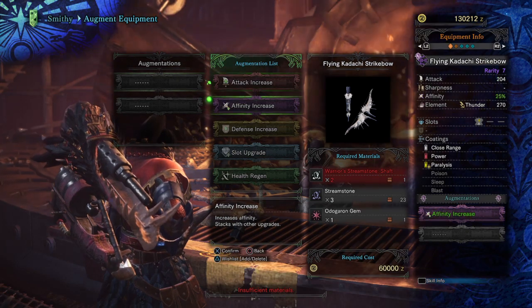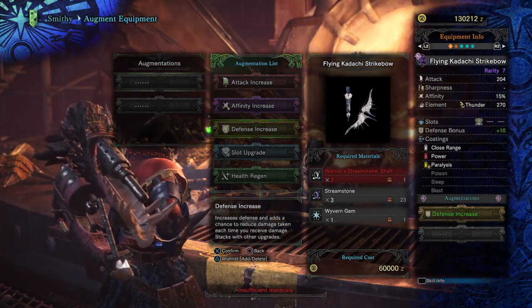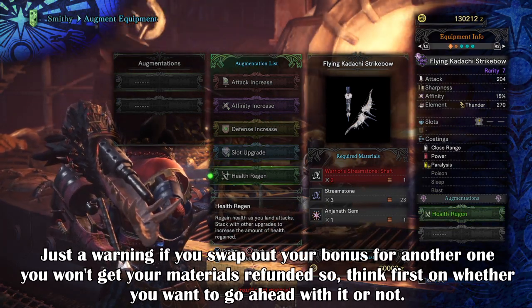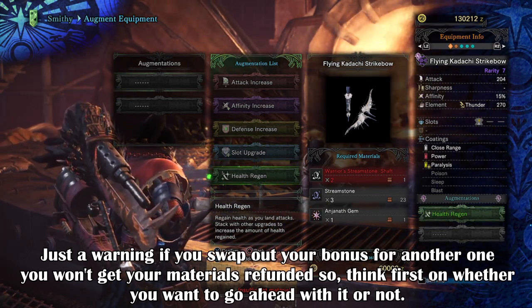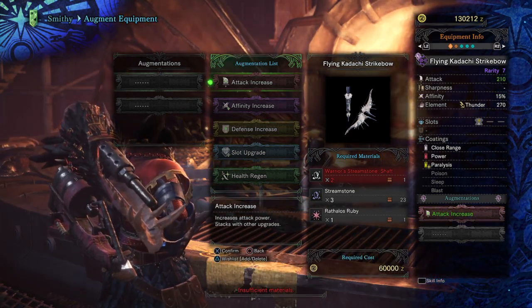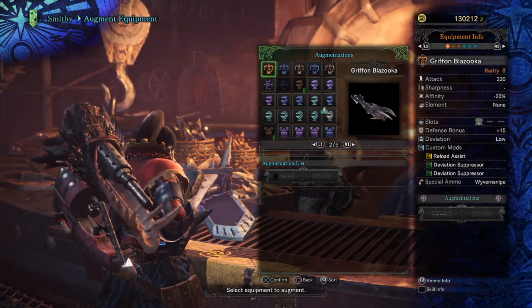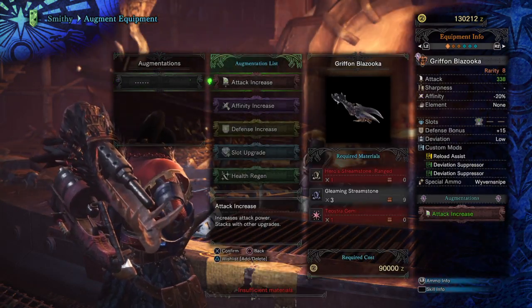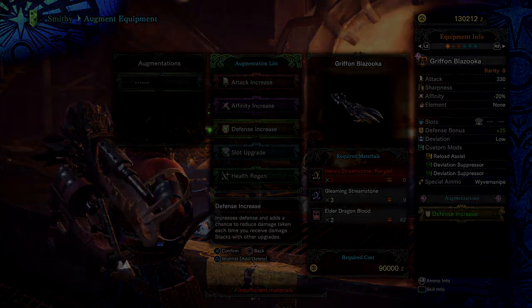If you don't enjoy the buff you've given your weapon, then you can always change it for another as long as you have the required materials for it. So experiment until you find something that suits your playstyle. I do hope this video offers you enough information to understand what augmentations are and how to unlock them. If this video was helpful then a like would be appreciated, or a sub if you want to see more of this stuff in the future. Thank you for watching and I hope to see you again soon.